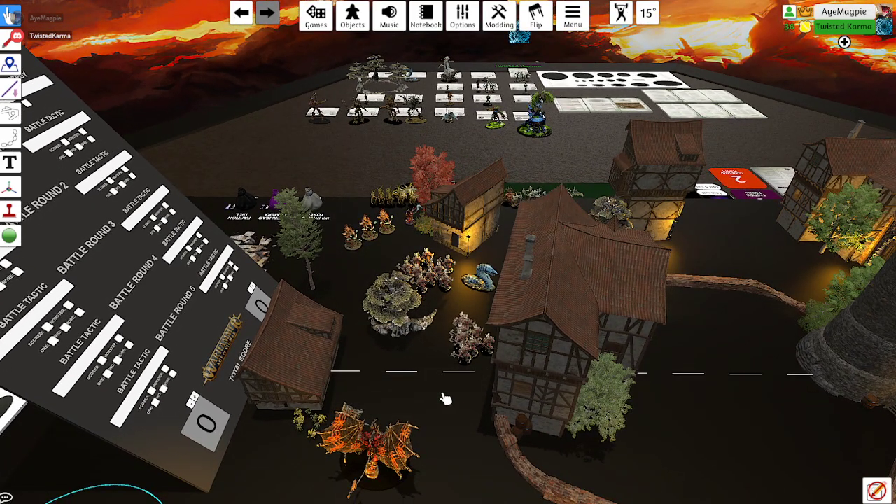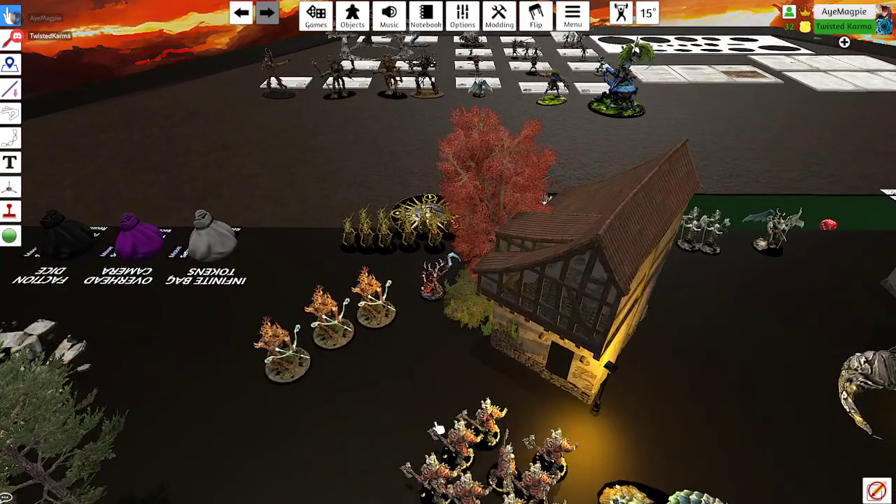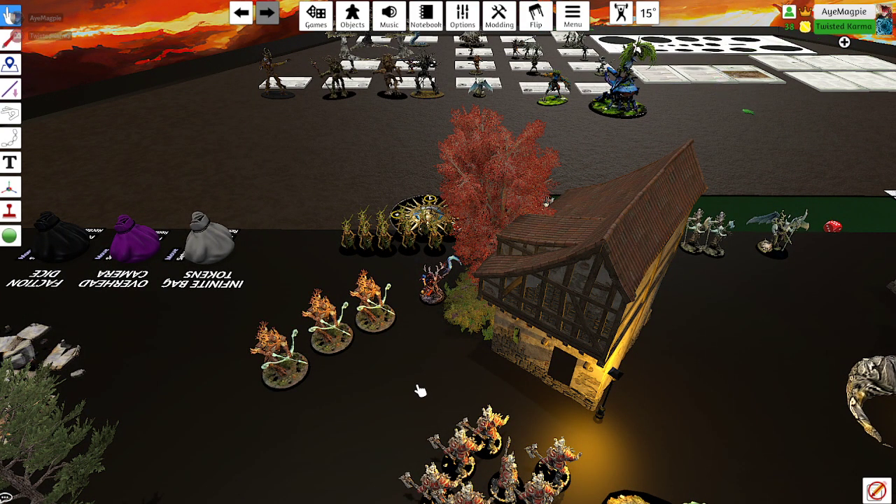So my Branch Witch is going to cast — or attempt to cast and fail like always. The Dwellers Below, casting value of seven. Cast it on your Blood Warriors. I rolled a six, so I failed to cast. Do I get to spend the command point and retry? Nope, so I failed to cast it.